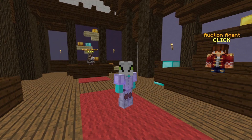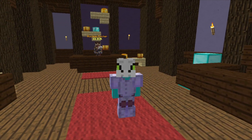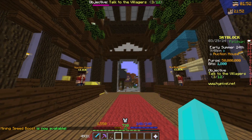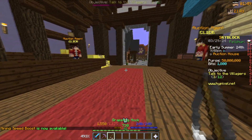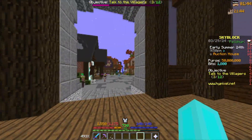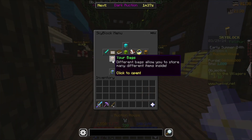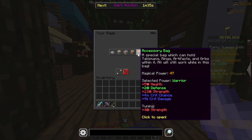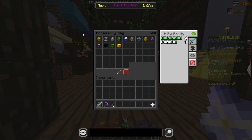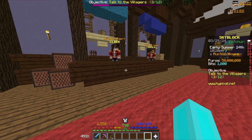Welcome back to another episode of Hypixel Skyblock — this is episode 5. Today I have 50 million coins in my purse and we're starting in the auction house. It all makes sense because today we'll be fixing an issue I've been facing: my accessory bag. As you can see, I have a magical power of only 47 because I have almost no talismans at all, so we'll be using these 50 million coins to get some magical power.